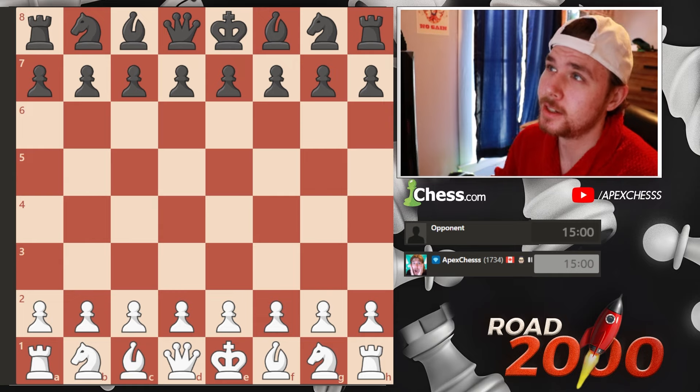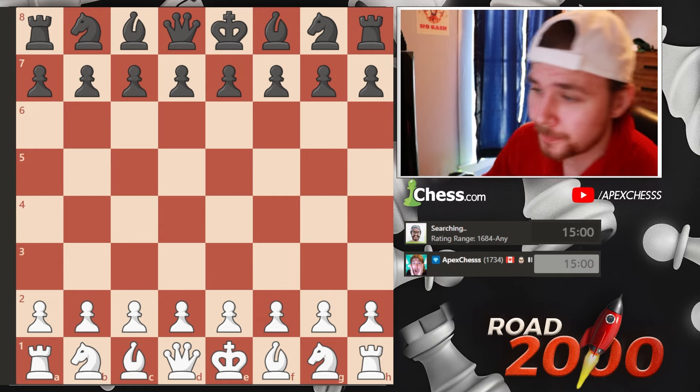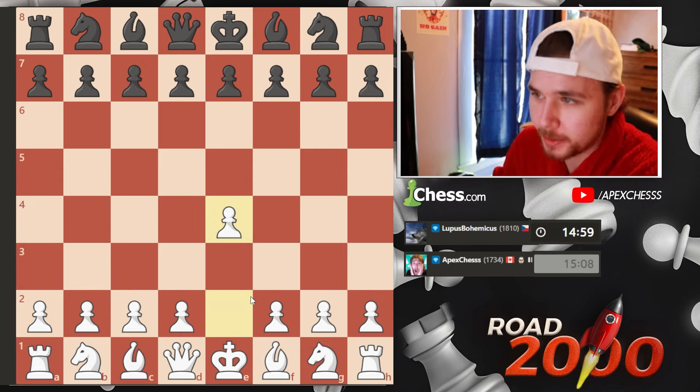Welcome or welcome back to the channel. Today is day 188 of playing chess every day until 2000 ELO. We're sitting at 1734. Let's find an opponent. We find an 1810 and we get the white pieces.